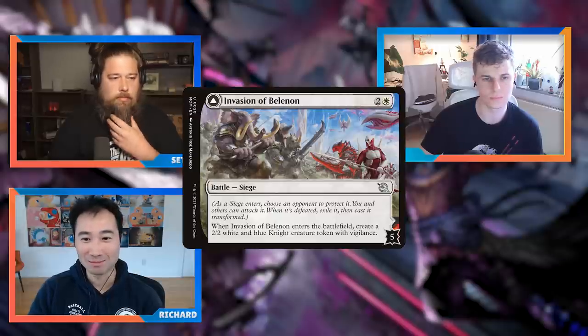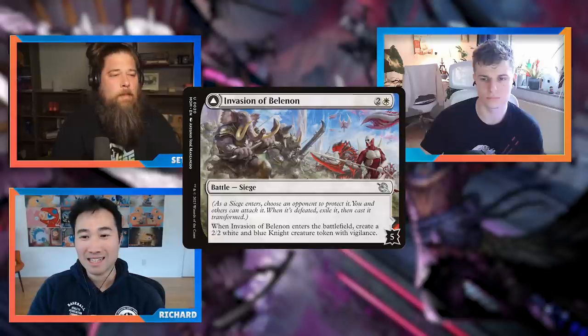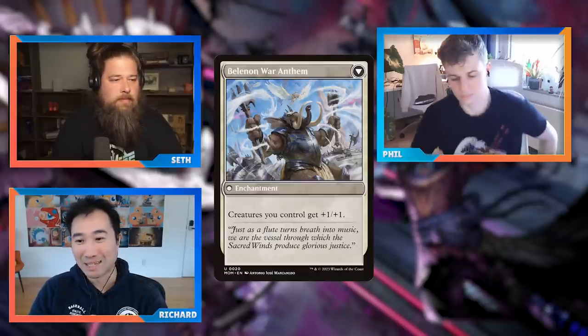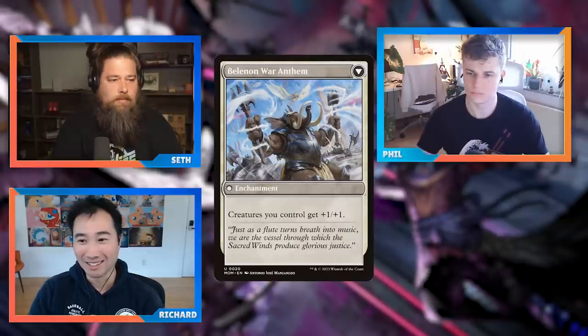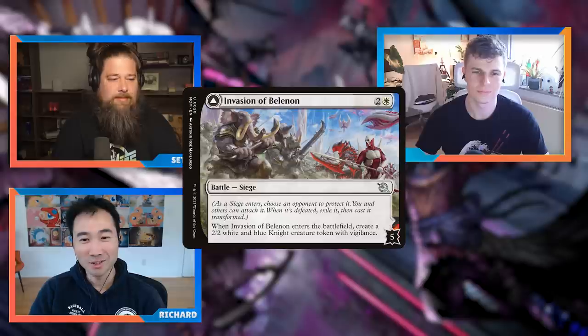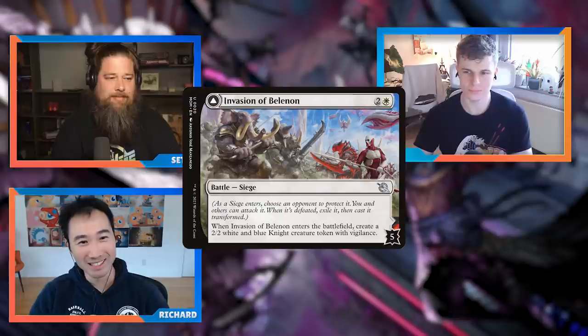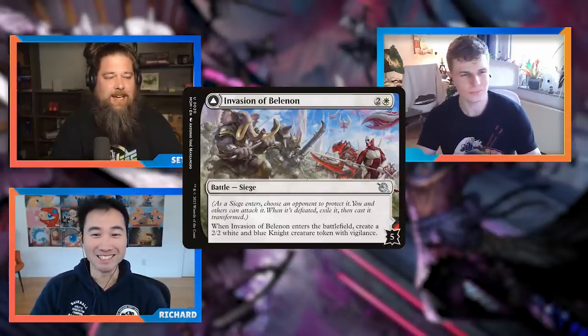Battles are permanents so you can reanimate them. There are mythic rare and uncommon battles. The front side usually has an ETB effect and a number of defense counters — we've seen as low as three and as high as seven. You attack it and it flips into something on the back side: enchantments, spells, lands, or creatures. So how are we evaluating them — do we count the flipping or just evaluate the front side holistically?